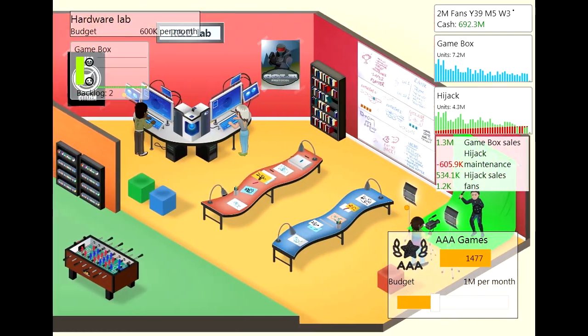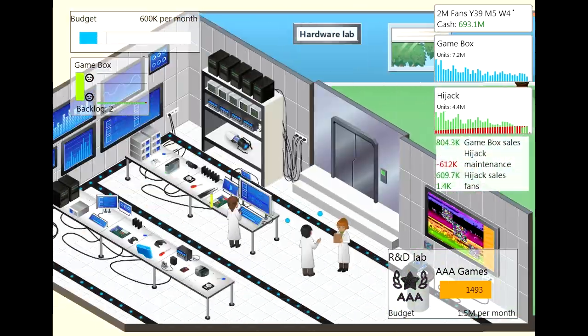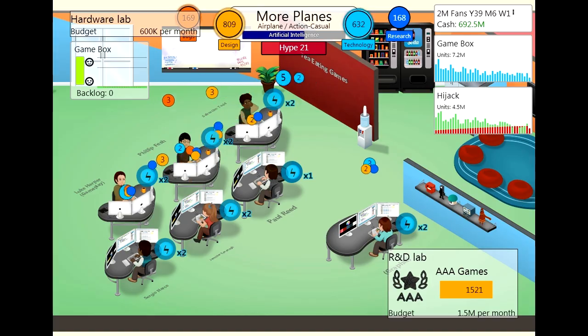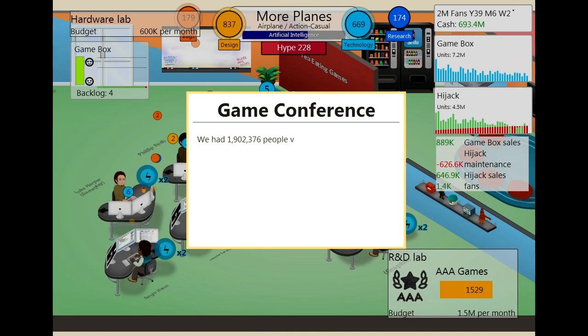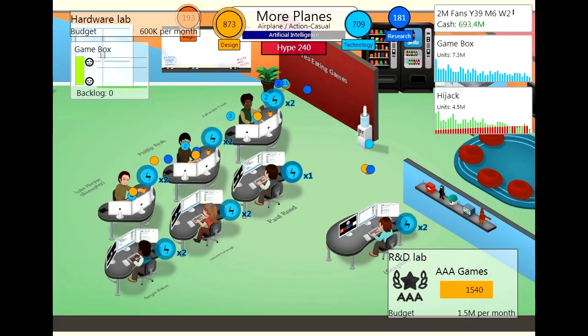We're going to boost up our AAA game, go up to 1.5 per month. It gets a little crazy when you've got all these different things on the screen going around — the game gets a little bit laggy. And so it's game convention time. 1.9 million — a new record! Excellent. We are number one, no surprise, and the hype is going up a lot.